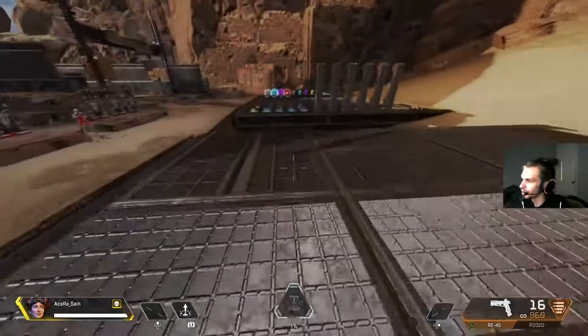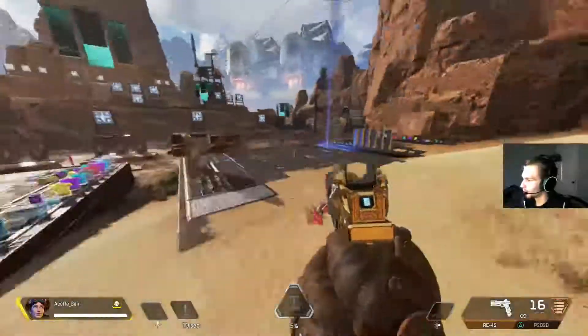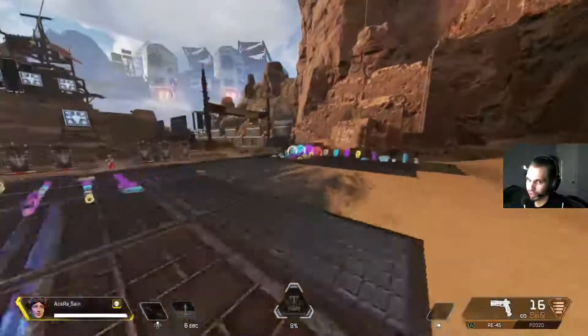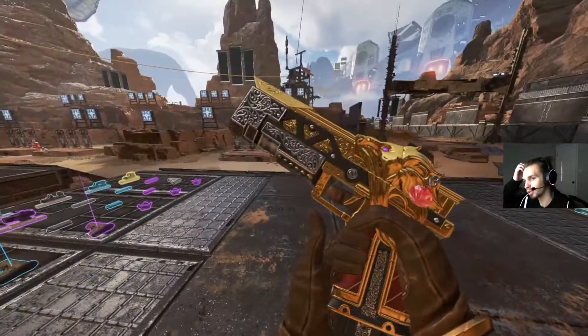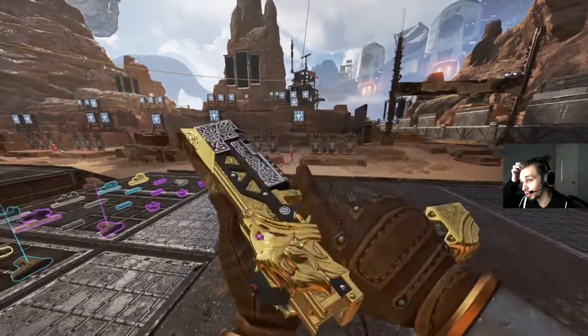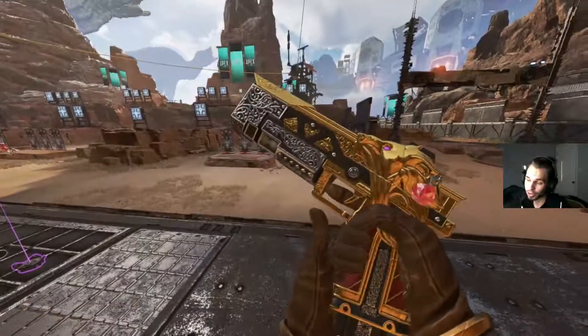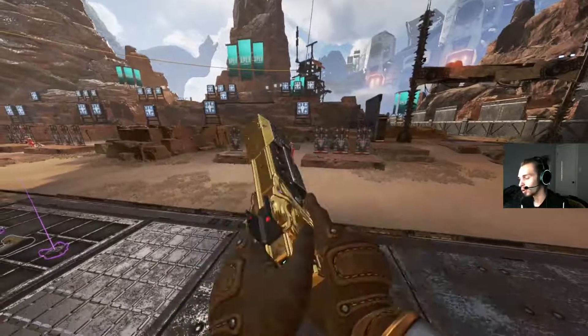For a personal example, I'm a Horizon main with Pathfinder as my secondary, so I'm constantly using their abilities — just moving around, practicing my character. It's a really good strategy to get more familiar with not only the game's mechanics and movement but your character's abilities, getting you a lot more comfortable with the overall flow of the game.